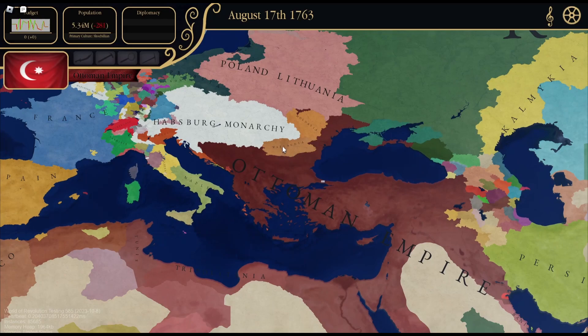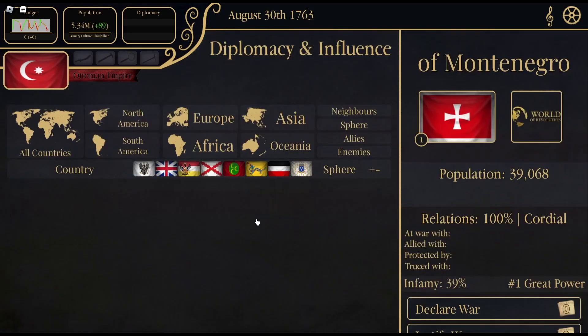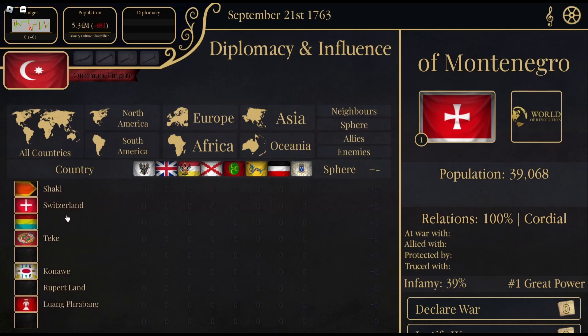The music is off — that was loud. So this is World of Revolution. I gotta say the map looks amazing. That's Montenegro — you can see the country map list. Let's see, lots of censored countries.